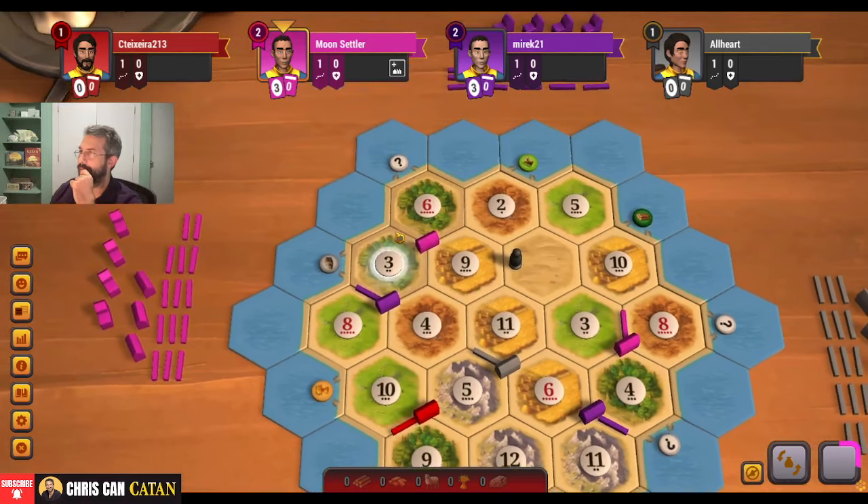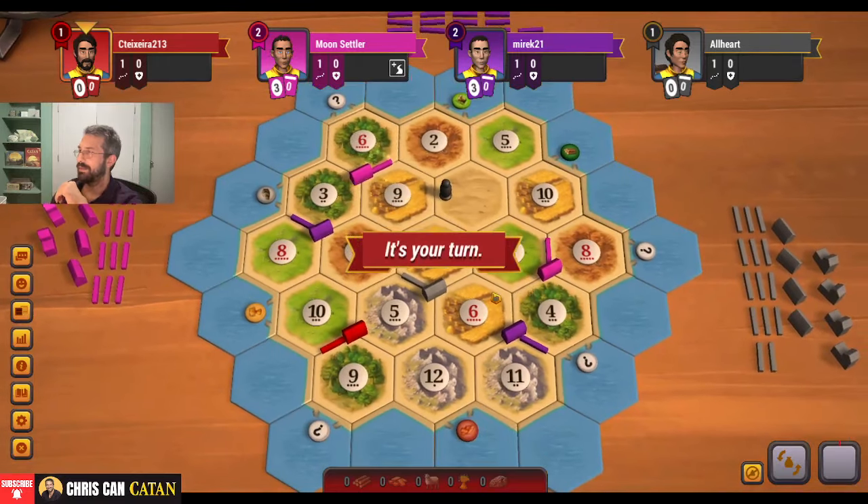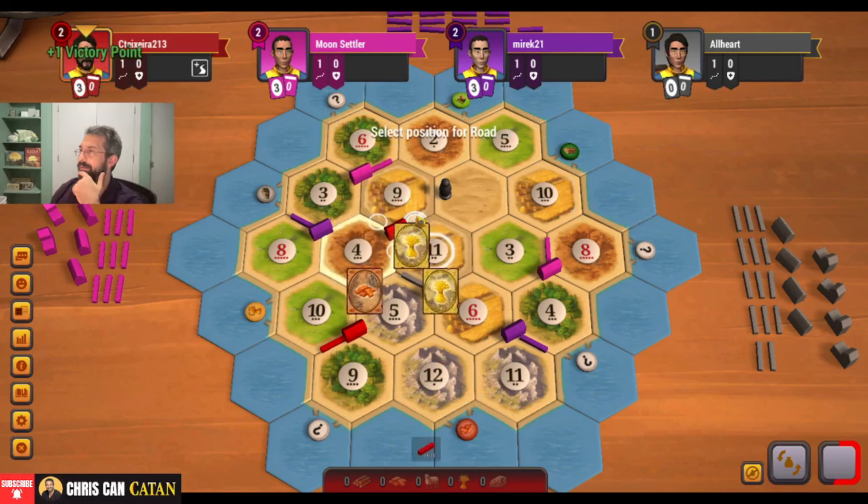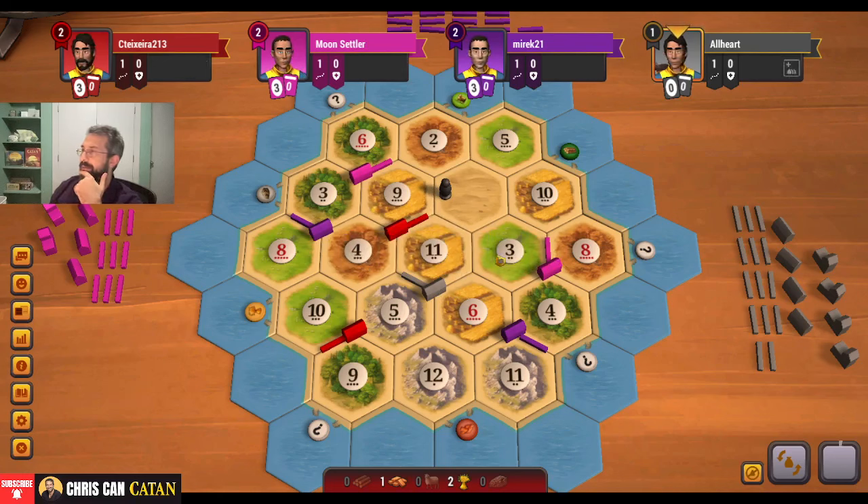That makes this pretty clear cut and dry for us. He probably takes the 8, 10 port here. I think we take this - it's 9 pips. I think that's for sure what we take. It's not amazing. I think our problem here is we're going to be kind of shut out of locations. Maybe there's an argument we go 10, 5 to the sheep port. I don't love it. I think we take the double wheat here. I'm going to take it. It's risky.